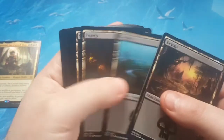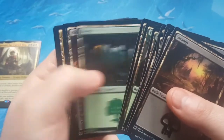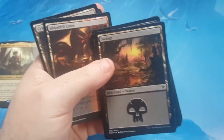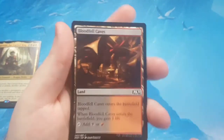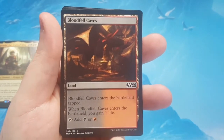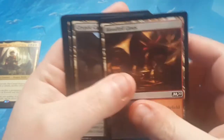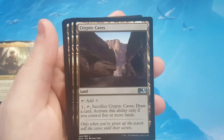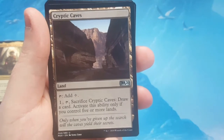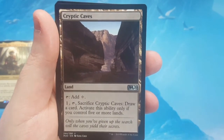For lands, we've got swamps, mountains, and forests. Now let's take a look at the non-basics. Bloodfell Caves enters the battlefield tapped and gains you 1 life — it's a black-red dual. Cryptic Caves taps to add a color, and you can pay 1 and tap it to draw a card, but only when you control 5 or more lands.